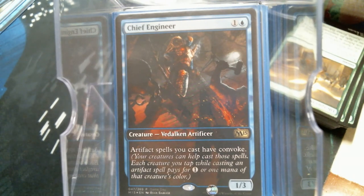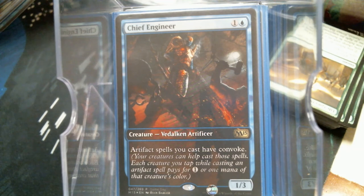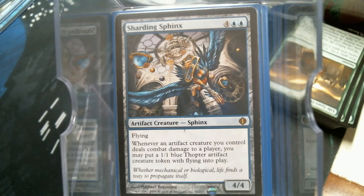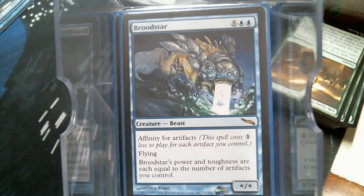Chief Engineer — I will gladly tap all my Thopters to help pay for stuff. And if I get a whole bunch of Thopters, Broodstar has a lot of fun. In original Mirrodin block when everybody else was doing Ravager affinity, this was the affinity I was doing. Granted I wouldn't win tournaments, but I was having a blast spending two mana for a giant flyer.